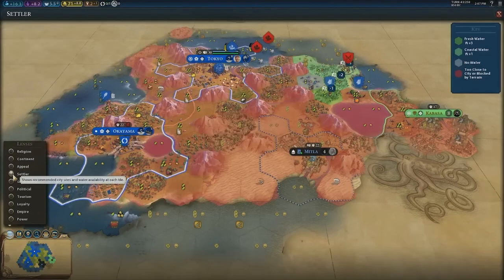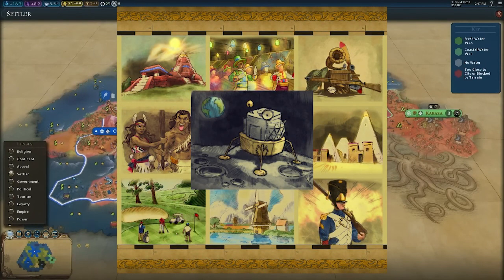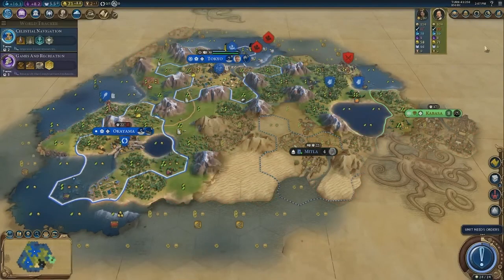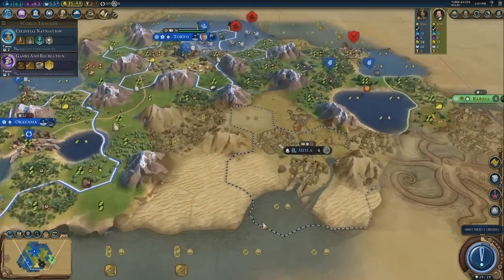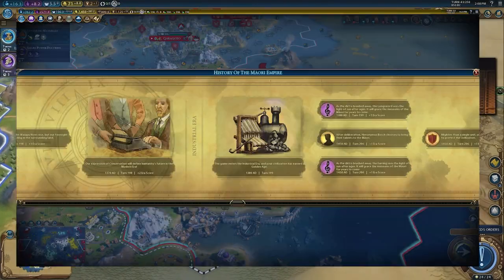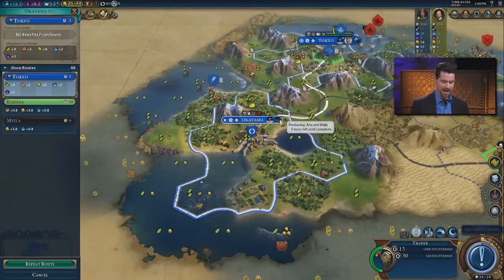One other less intrusive mod and add-on to consider that does not interfere too much with your overall Civ VI gameplay experience is the Colorized Historic Moments mod. If you didn't like the deep land Historic Moments and their implementation in Civ VI, this adds a bit of color and flavor when it comes to just coloring in those moments. I always like to take a moment to look at the various additions when it comes to filling in the details where black and white and yellow could not.